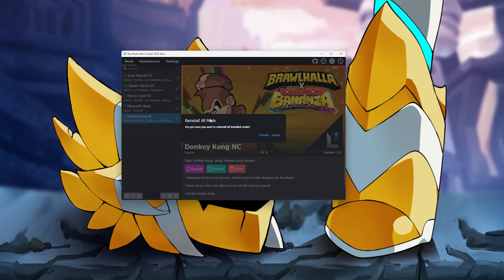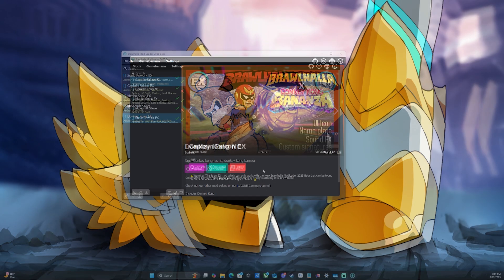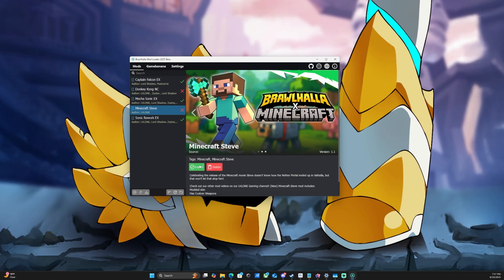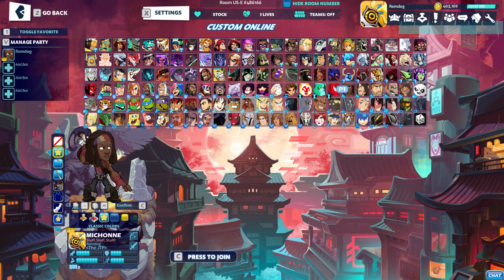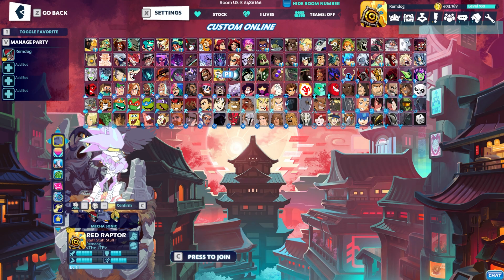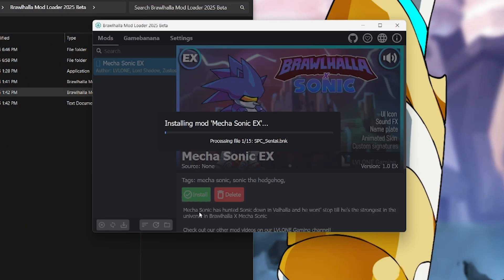There's also a reinstall all mods button, so if an update or patch breaks something, you can quickly try to reinstall everything, including the new EX mods. This modloader also now has the ability to install sound replacement files and name changes, like legend names. They can be packaged within BMods, now dubbed EX mods. These are special because they will have at least one of the new features that only the new Modloader beta can support.